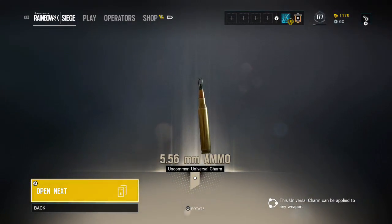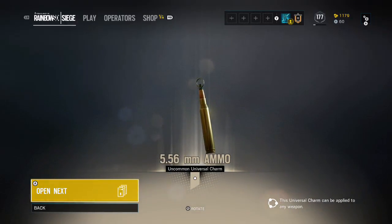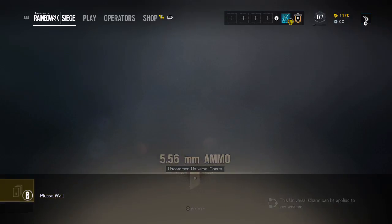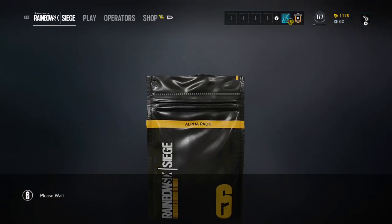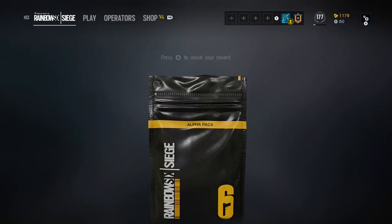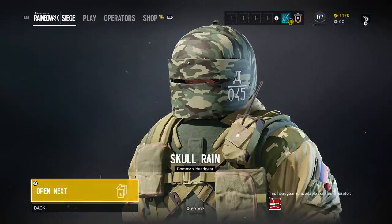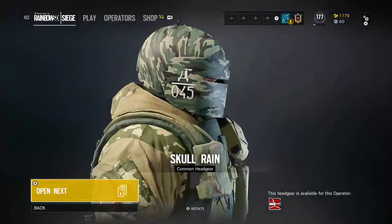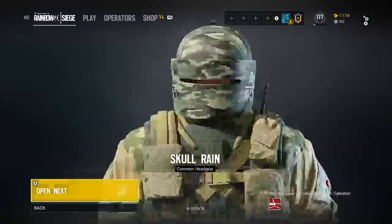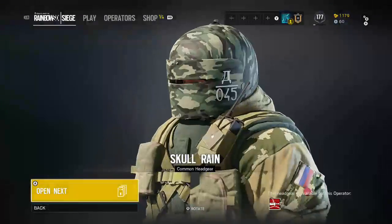So I thought I already had that — it's the 5.56 millimeter ammo universal weapon charm. It's just an uncommon, pretty boring. On to the next one — another uncommon, then a common. We got the Skull Rain common headgear for Lord Chanka.